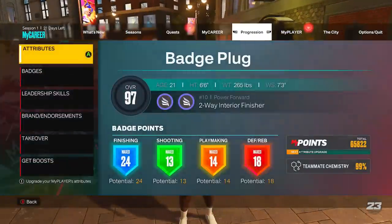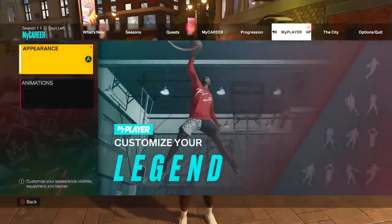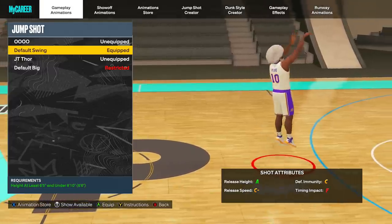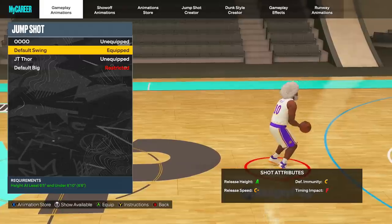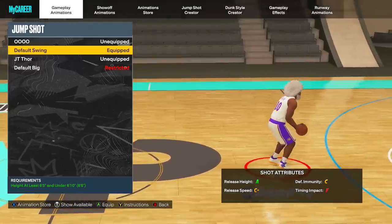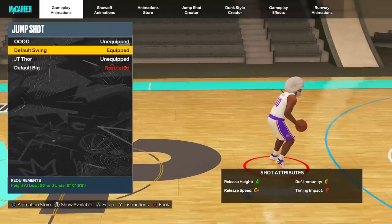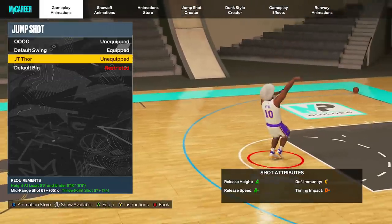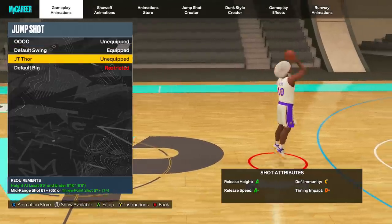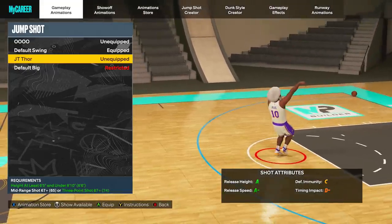The next build is my six foot seven, 74 three point rated build. I'm going to show you what jump shot I use on this one. I literally just use default swing. Yes, I'm not kidding. It has an F timing impact - now look, I don't really look at these a lot. If you're able to time the shot really good, that's the shot I would use. For a 74 three point rating, this is literally the build I use, which I got up to around 60% from three using just this shot in the park. Also, JT Thor is very good - it gives you a quick shot with an A minus for a 74 three and I think you just have to have a 67 three pointer minimum, so this shot could help you out a lot as well.